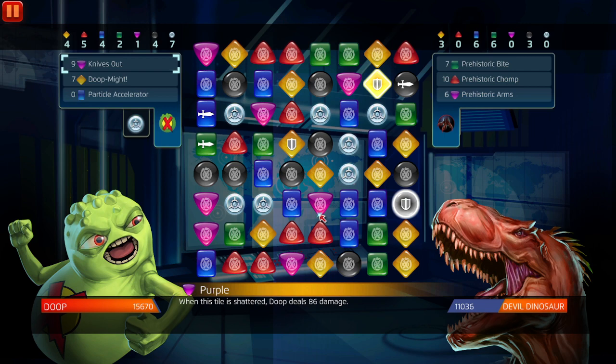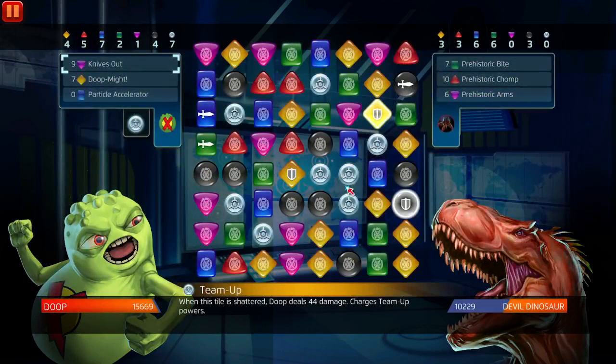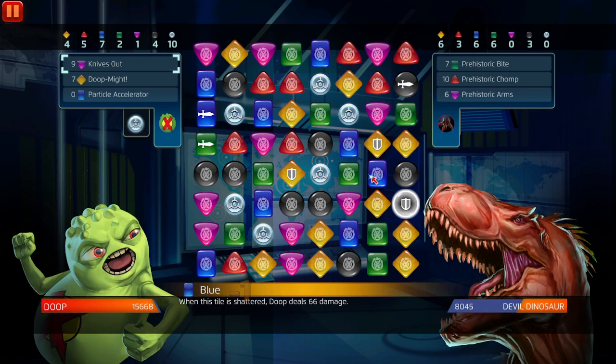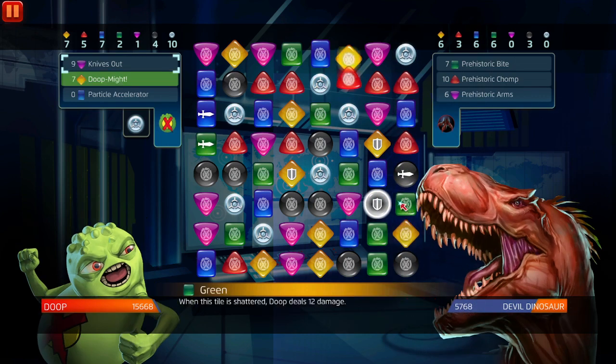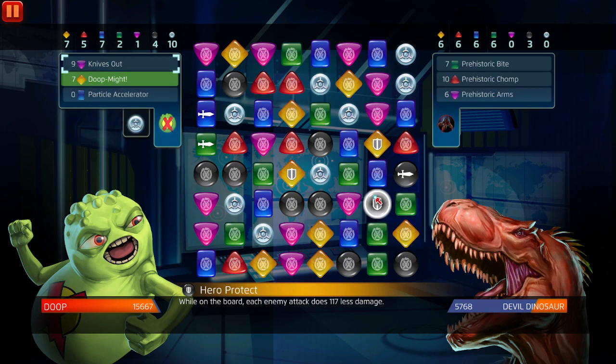I think they should give us a dummy test node — like a 1v1 constant node in the game. If you want to take a five-star character like Jane Foster against any character, or just have Devil Dino with like a hundred thousand health where you don't down the character but just play test and see what your character's potential damage is. Maybe give us 50 hero points or a thousand ISO-8 for clearing it the first time.